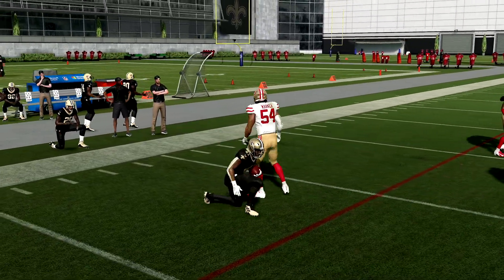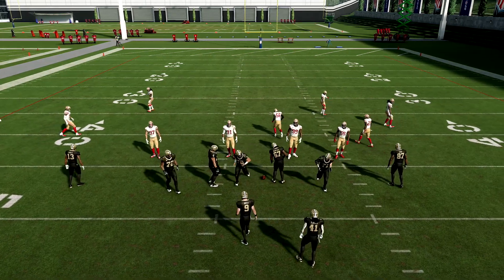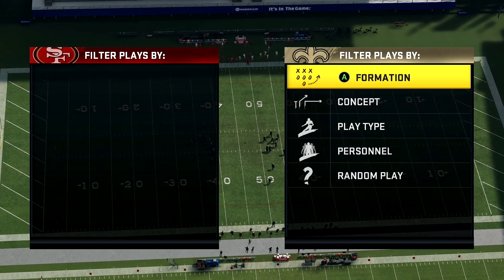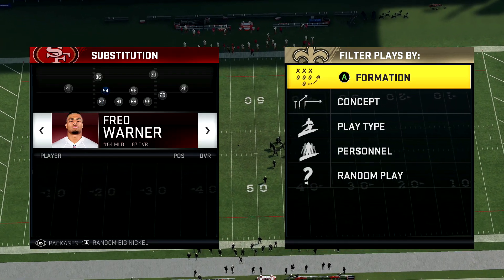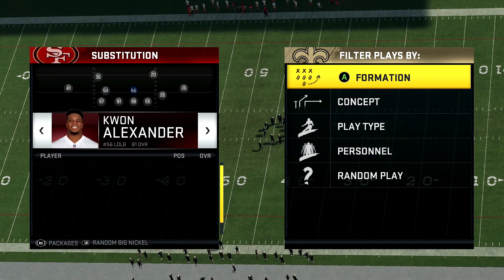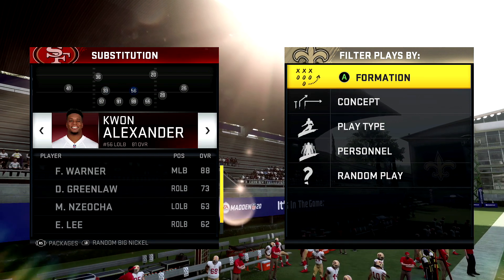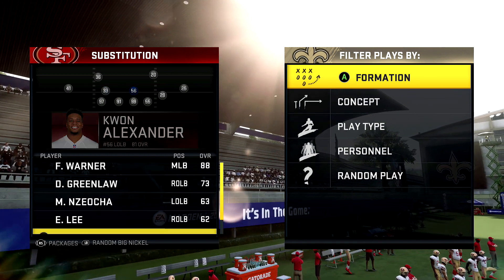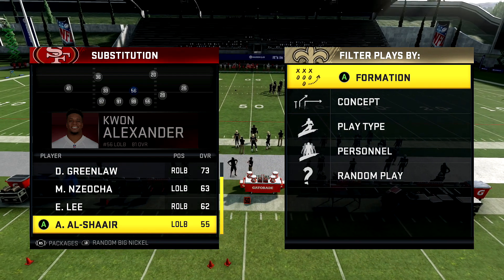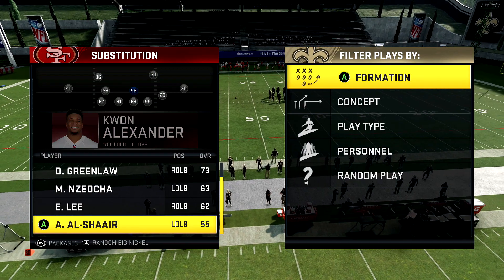The most crucial part is when you come into the big nickel — you want to make sure you can take these guys out. You've got your middle linebacker, but you need speed in Madden, that's just the way it works. You're going to want your best linebacker in there. If you have to use a linebacker with the Chiefs, you can use a free safety and a strong safety, which makes the big nickel a little bit better and those guys will get to the outside.